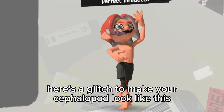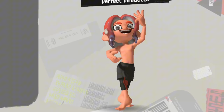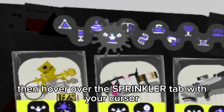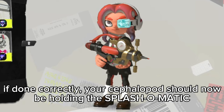Here's a glitch to make your cephalopod look like this. Go to the weapons tab and sort it by sub. Then hover over the sprinkler tab with your cursor. Then you need to press the left, right, and down D-pad buttons at the same time. If done correctly, your cephalopod should now be holding the splash-o-matic.